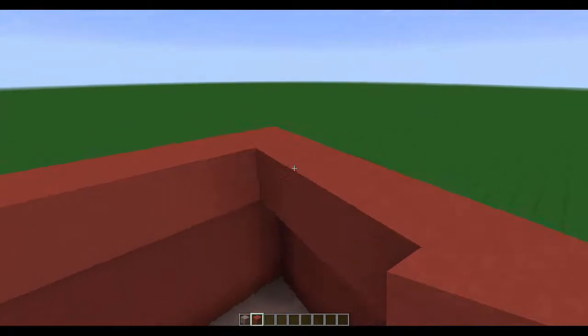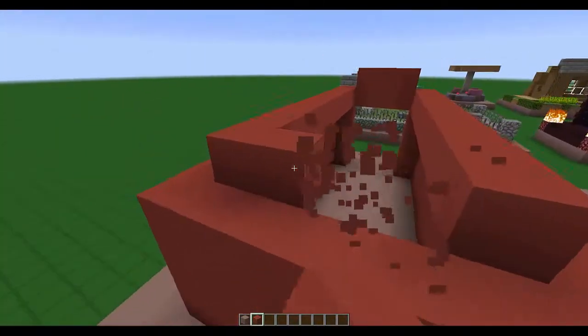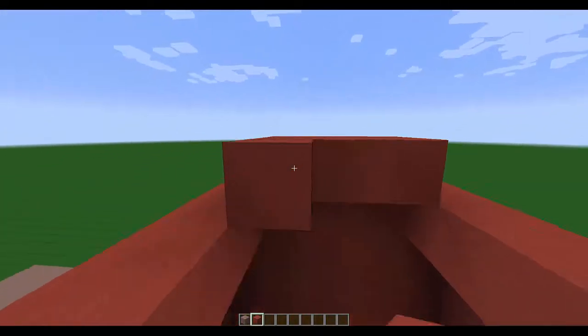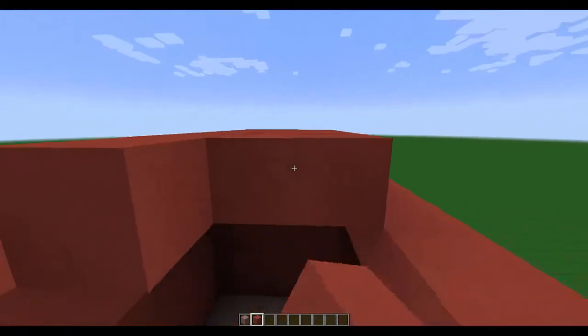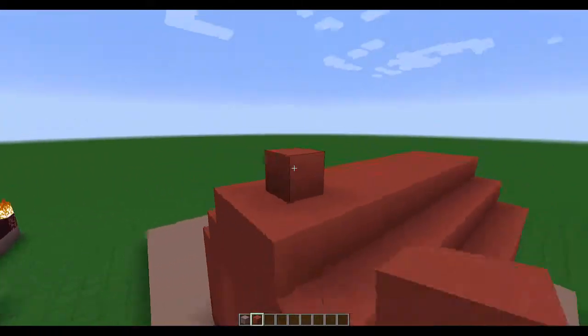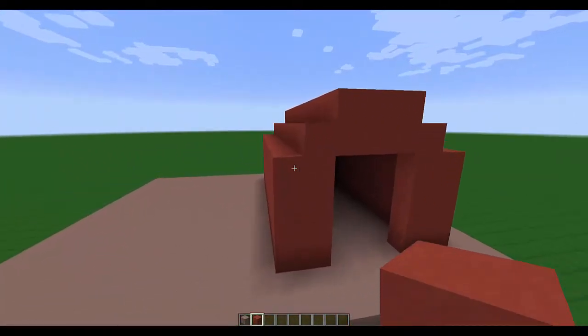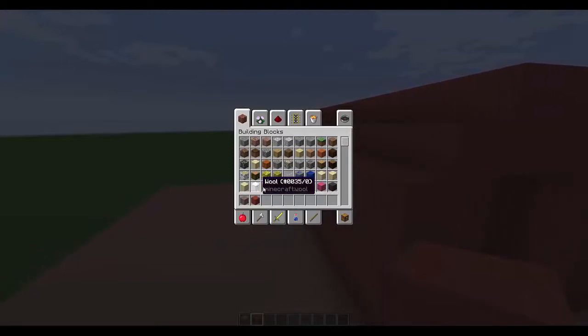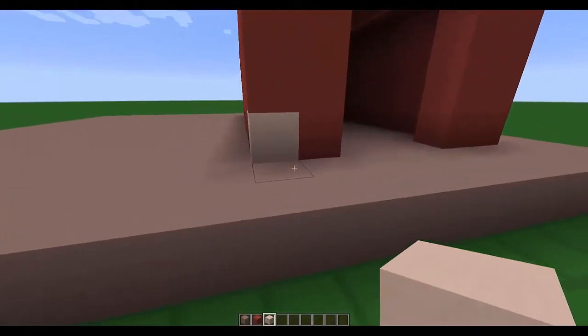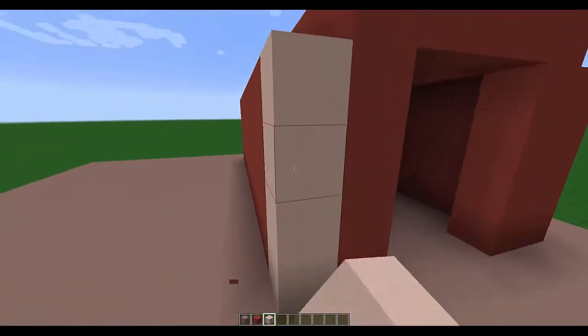It goes right up to the front and then up here, and across the top. One thing we're going to have to do is replace some of this with white so it looks a little bit better - one big red building isn't going to look very good. But that gives us the shape we can start with. So now we need some white framing. We could use white wool - that's going to look pretty good in my texture pack. Quartz might be a little bit silly, and I hate to use that many blocks of quartz. The white stained clay might look a little bad because it looks kind of human flesh colored.